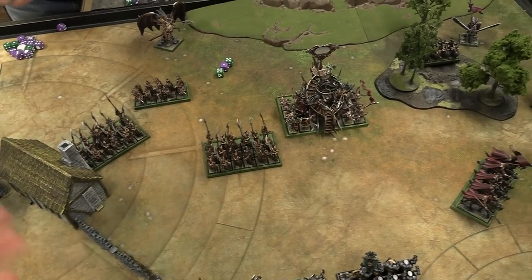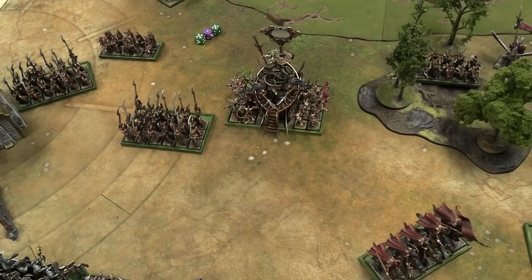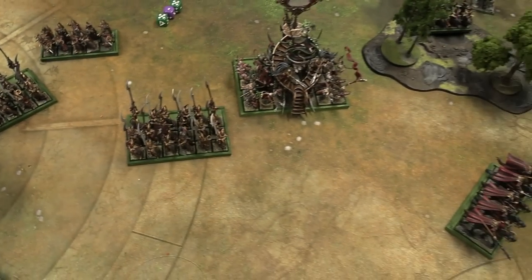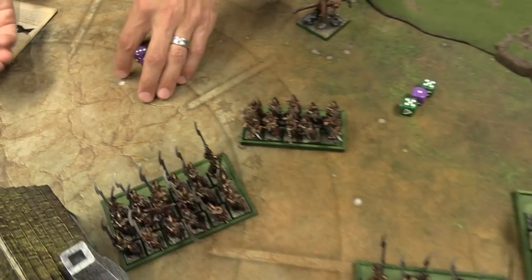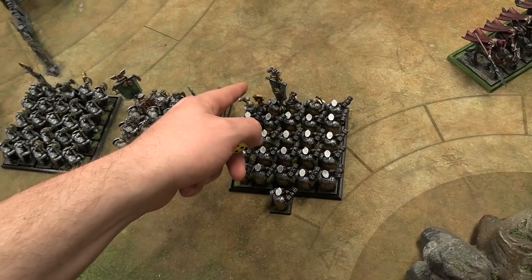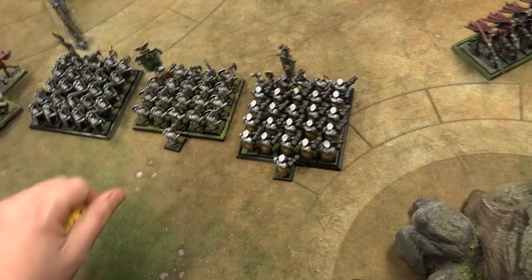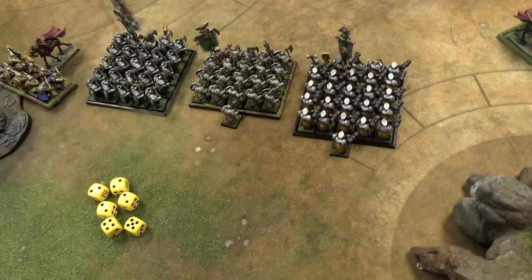Winds of magic: the Sorceress rolls for her Orb of Gron stupidity check and passes — she stares into the orb and it does not stare back. Magic dice come up five and one for Ryan. He channels and gets more dice. I steal one with the Master Rune of Balance, leaving Ryan seven dice and me six. I don't think the Runelord channels in this edition, so I'll just have the six.